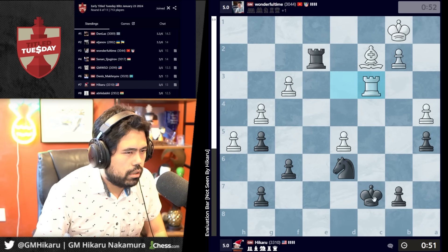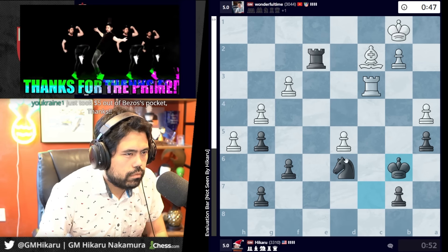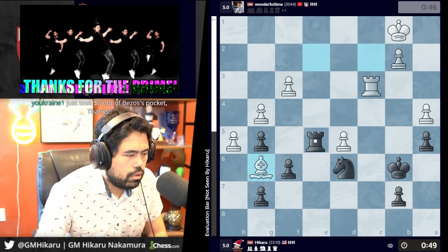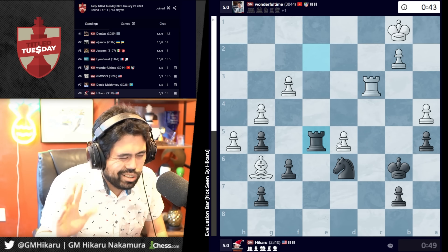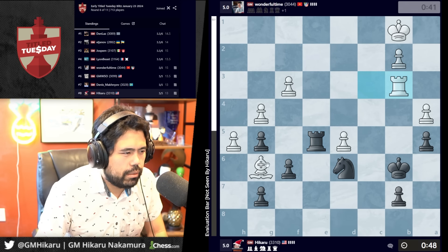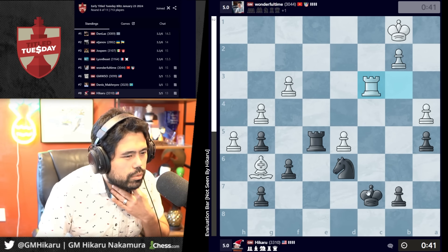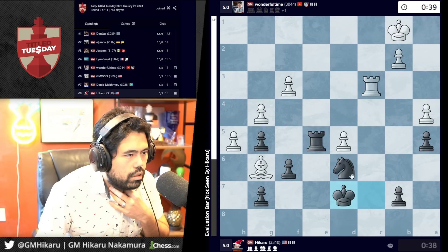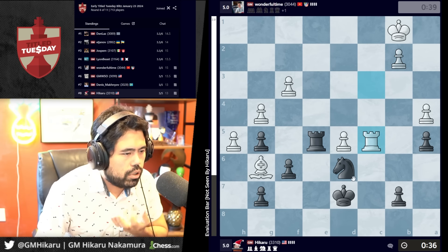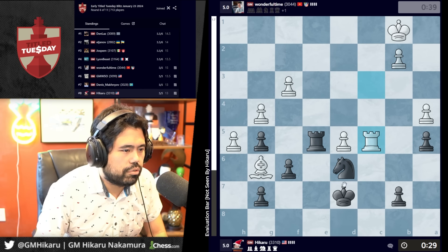I'm going to try to run my king up. Maybe I'm getting delusions of grandeur — I think I might be able to try and win this game. It's still a draw but it's easier for me to play than him because he can't touch anything. Let's go here — is there a way to play this for more? Oh, I blundered! Oh my god — I just wanted rook c5! What the heck was that? I just blundered this. I had to go to b6.